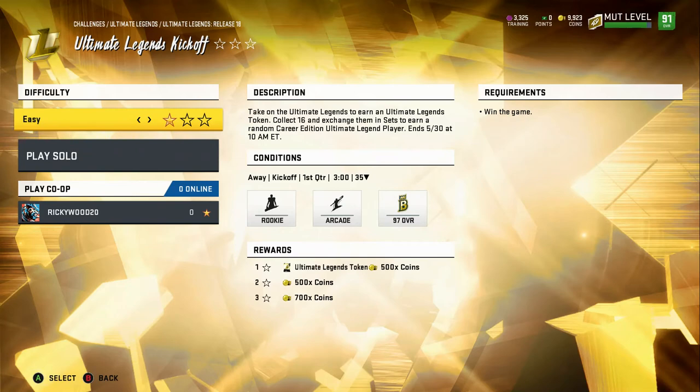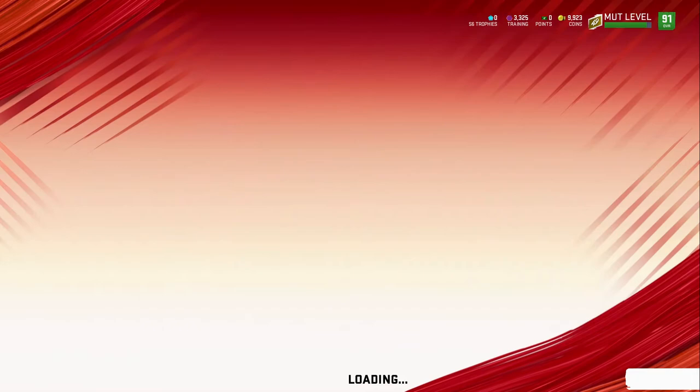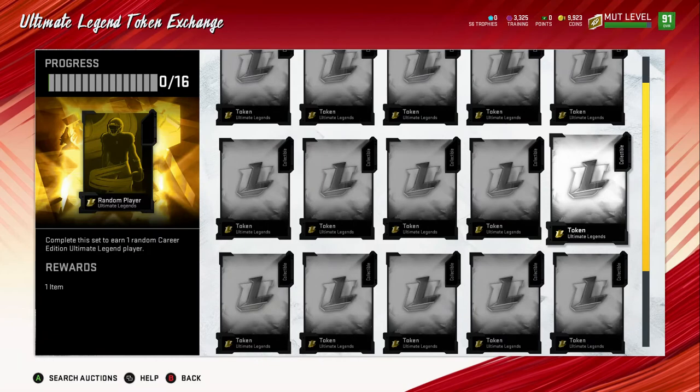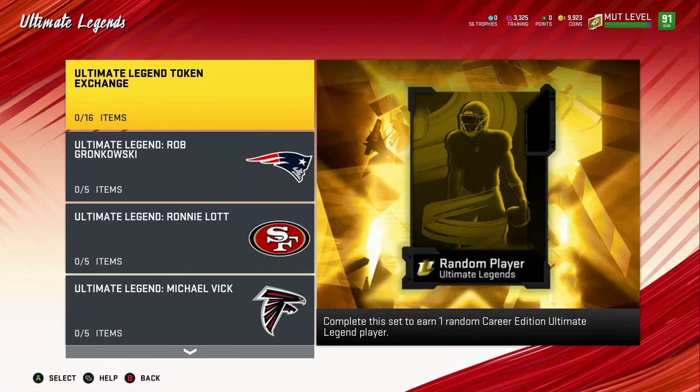Ultimate Legends challenges are really nice. The rewards may seem small but you get Ultimate Legends tokens. In the sets you put in your tokens and you can get one random Career Edition Ultimate Legend player. You get a load of these tokens from doing Ultimate Legends challenges, so these are definitely worth it.